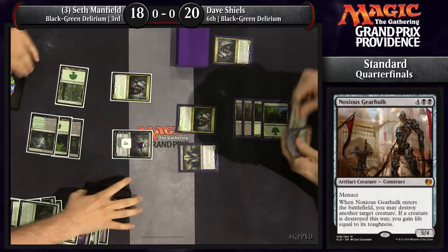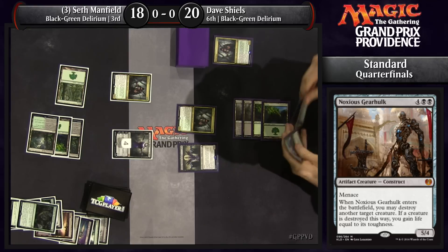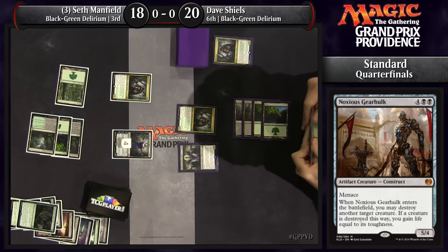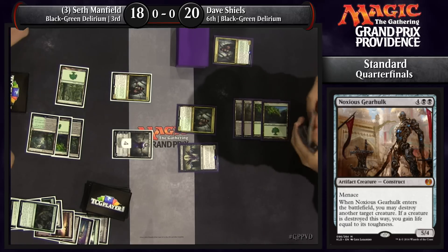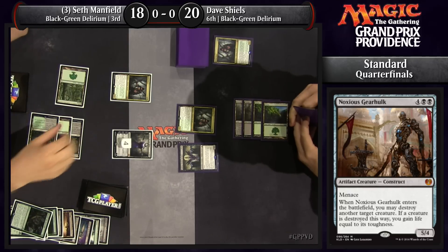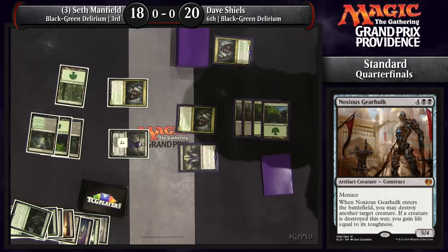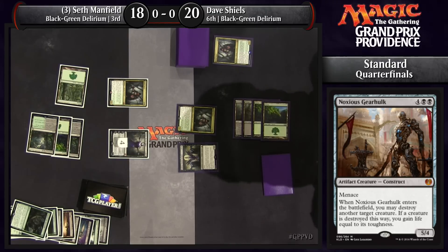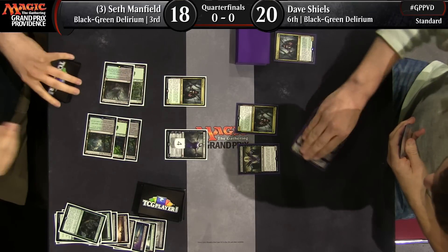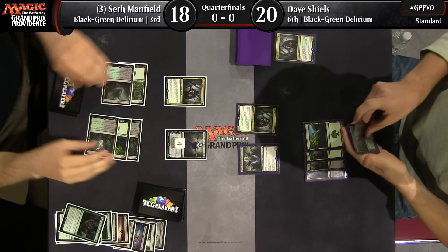Seth is playing a land this turn. He hadn't yet — last turn he grappled and got the Swamp, so there's no way he'd already played his land. He should be one land ahead of Dave, having chosen to be on the play. Dave is noting that what Seth just played was not a Swamp, meaning next turn Noxious Gearhulk is coming down for sure. Dave is going to have to craft his next turn with that in mind, but there may be nothing he can do about a six-drop.